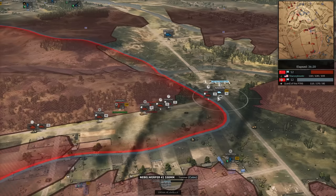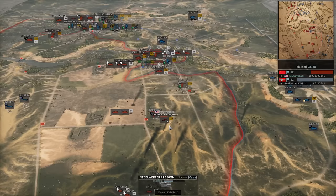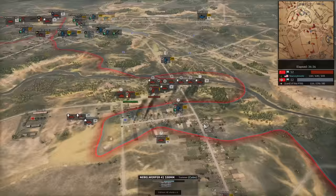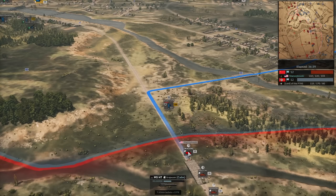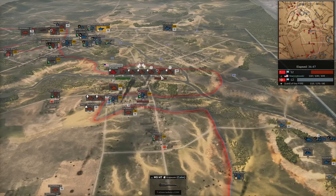And now he unloads — gets a hit on the Achilles of all things. There goes the Nazhorn. Nebelwerfer does get a hit off on the 17-pounder. It doesn't do a lot, but it does enough. And here come more Dragoni, driving right by. If the Schutzen doesn't get suppressed in time, it will get its grenade off. It is suppressed — it's going to get surrendered. What a huge push by Stan here.